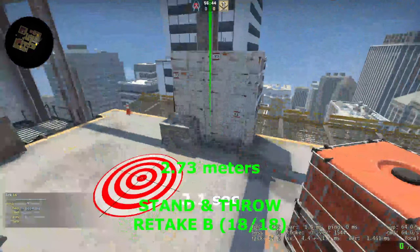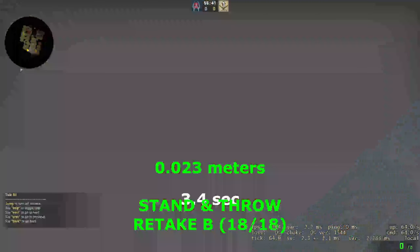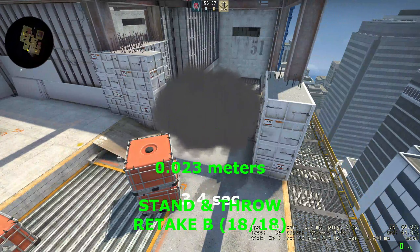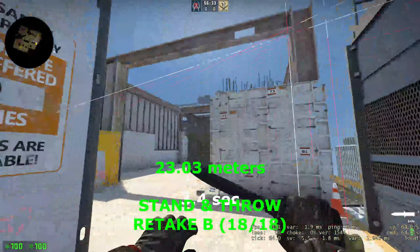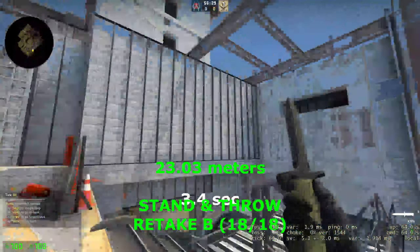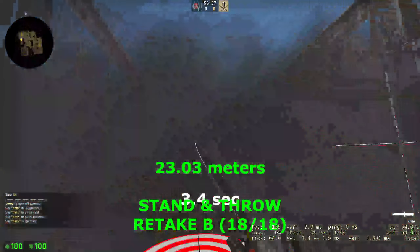As you can see, the smoke bounces off the grey thing and it lands here, which smokes this cross. So if anyone from the terrorist side is on the stairs, you cannot see anything, so you will need to push here like this, and you will need to go through this.